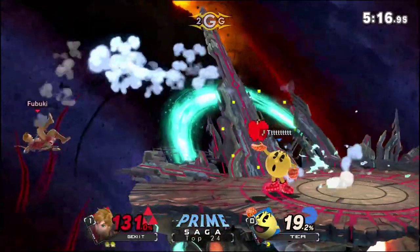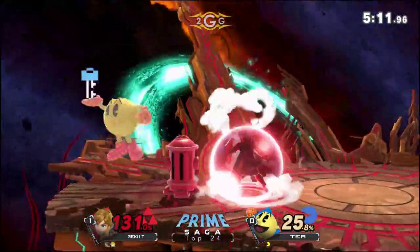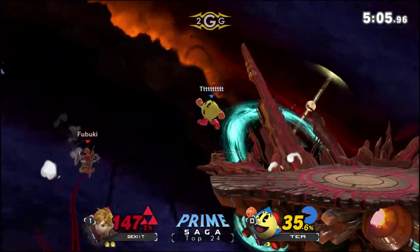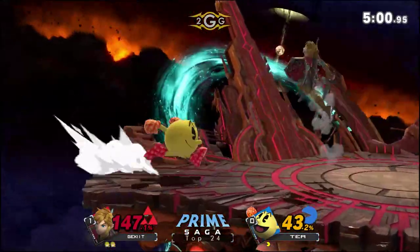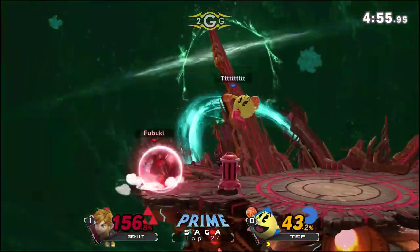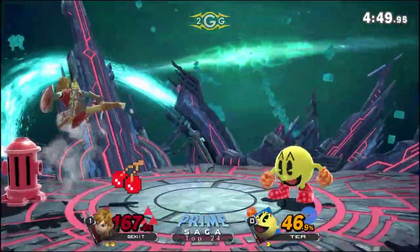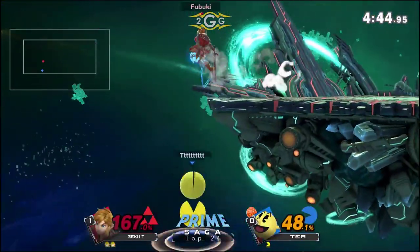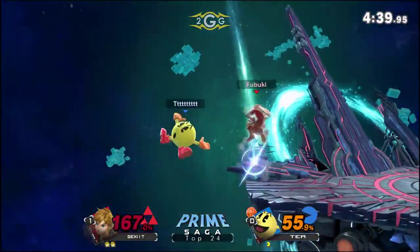Going for another Hero Spin setup — interesting that it was off the down tilt at such an early percent. Usually we'll see the Hero Spin used for some type of kill setup. The cross-up backer does land on Link T, using an offensive Hero Spin again, making it back to stage. T Pac-Man tries to use his ledge invincibility, but T just jumped right around it — very smart. These two players are going to be doing doubles tomorrow, so they have a fairly strong idea of what each other's playstyle is going to be.